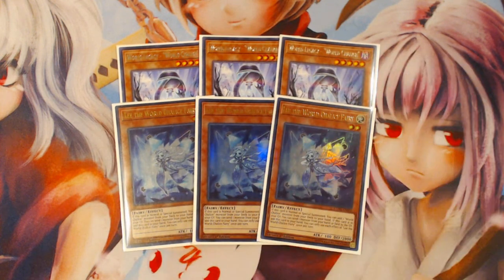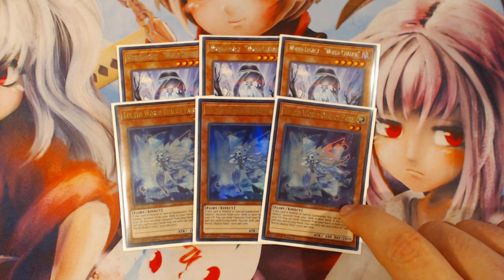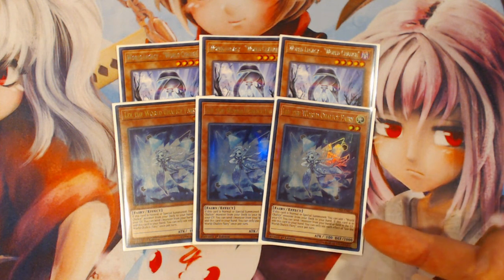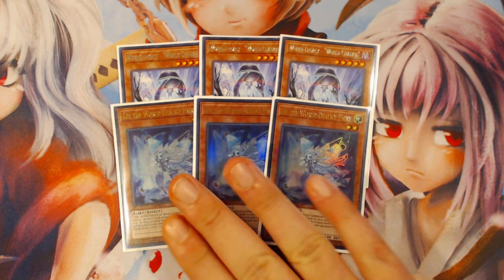Same with three copies of Lee the World Chalice Fairy. This card being a Stratos — when normal or special summoned from your hand — is great because it works very well with the link mechanic of this deck. You actually very rarely want to be normal summoning this card; you always want to be special summoning it. The only time you really want to normal summon it is if you have Trans Modify in your hand or if you're doing a play that doesn't require you to normal summon Venus.